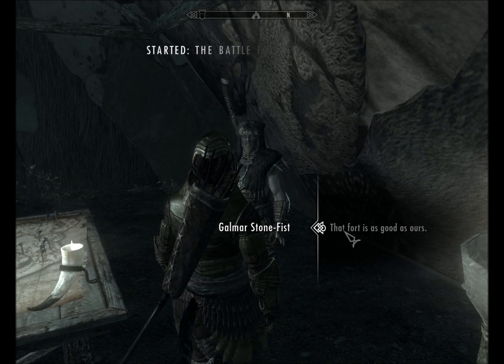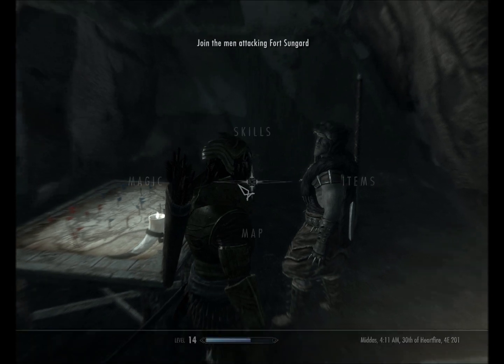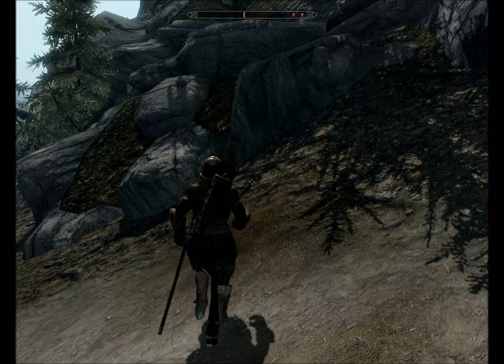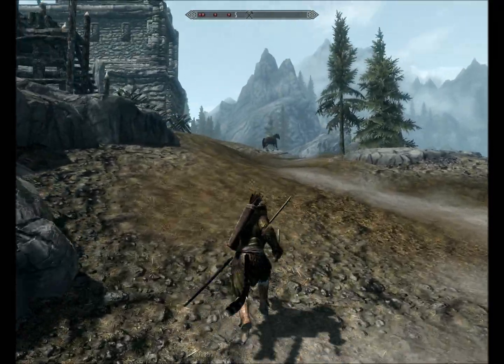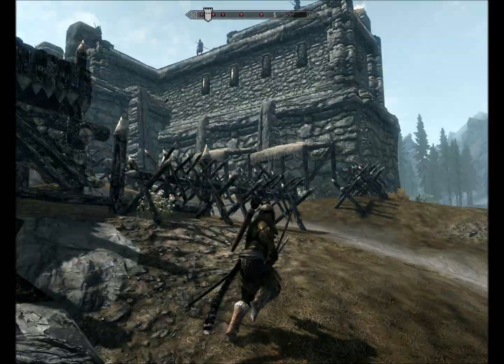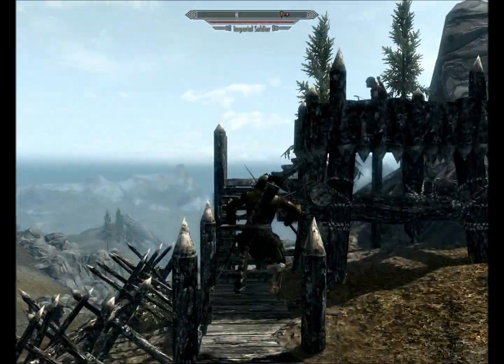From there you go up there and kill a bunch of bad guys. And there we are now. There's that random horse that's been following me around. Does anybody else have that happen to them? This horse — I never bought him, never did anything — it just comes with me when I fast travel.